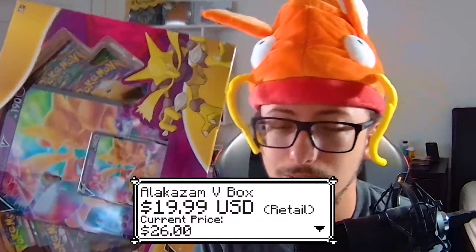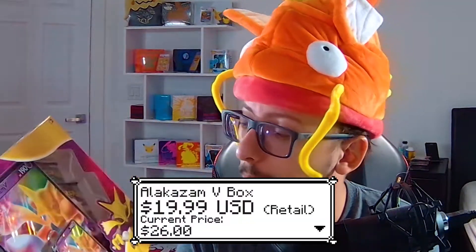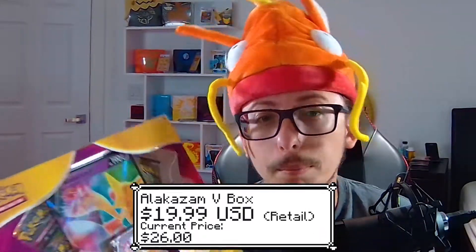What's up guys, welcome back. Magikarp still on the head, and today we're gonna be opening a box that represents one of the most powerful Pokémon from Gen 1 — a Pokémon that I personally love. The design and everything is just amazing. I'm talking about the Alakazam V box. This box comes with one promo card, one jumbo card, four packs, and a code card that's gonna be for you guys. So let's open this and see what we get.